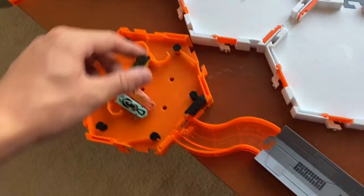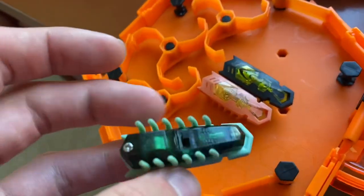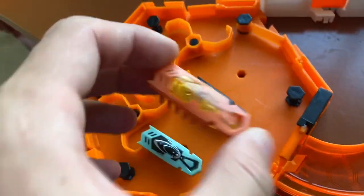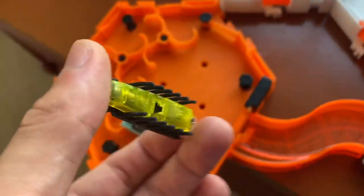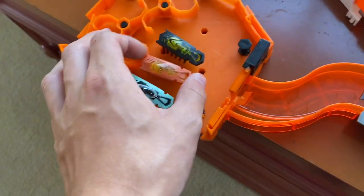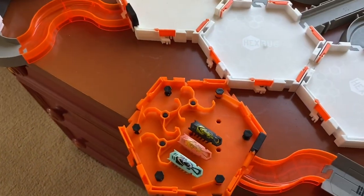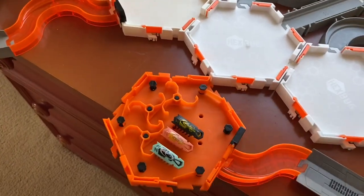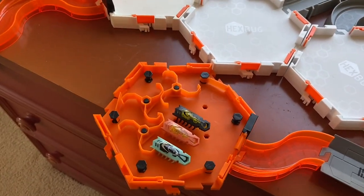There are the three winners. In first place you got the blue and dark green refraction. Second place is the orange and yellow gravity nano. And third place is the black and yellow refraction. Thank you guys for watching this race. If you enjoyed it, feel free to let me know in the comments if you want to see more videos like this, because I really enjoy making them. If you guys enjoy watching them, I'll definitely keep them coming. Thanks for watching and I'll see you guys next time.